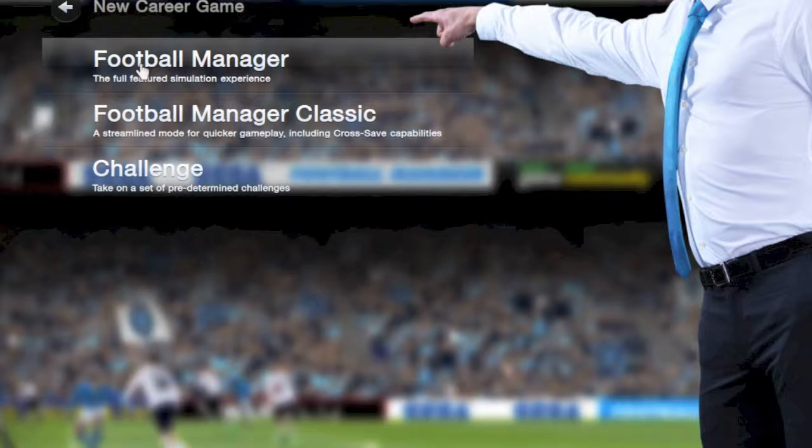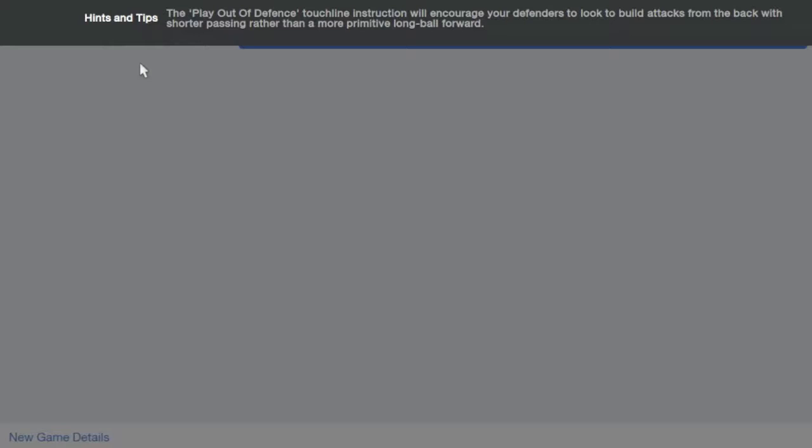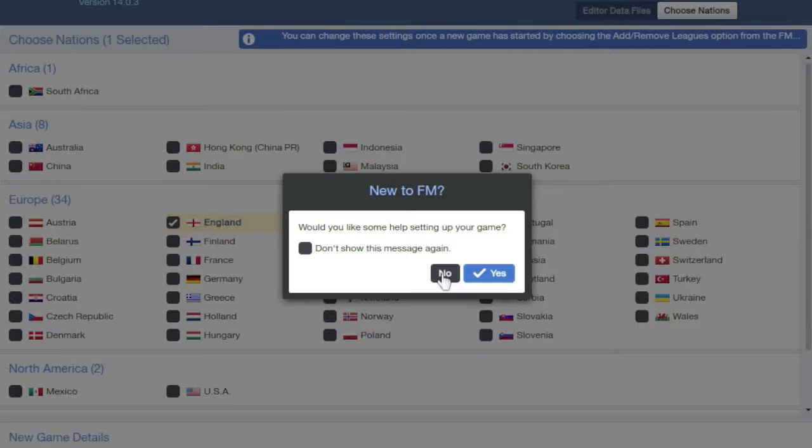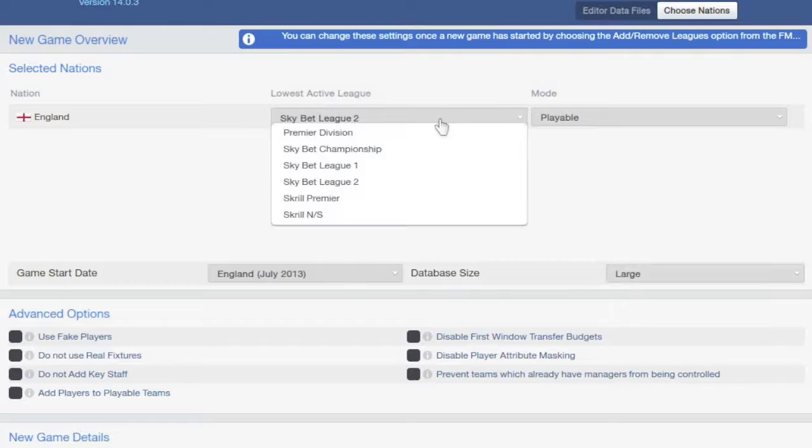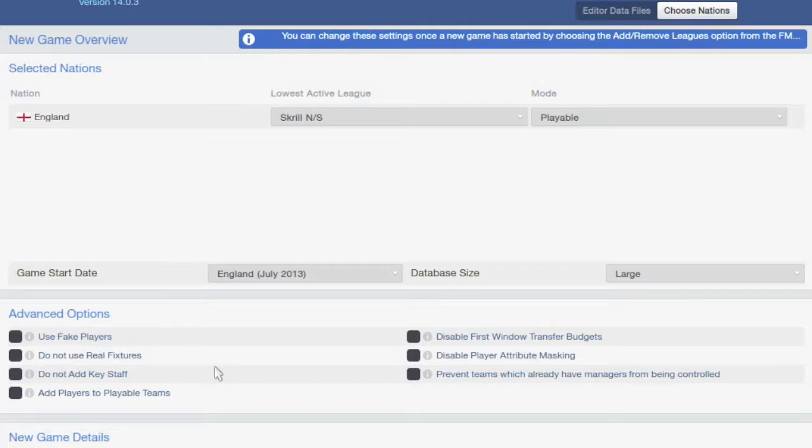What's up, it's your boy Naftastic here and today I'm starting off with my Football Manager 2014 series. Obviously I'm playing the beta version because the full game doesn't come out until next week, but I'm looking forward to seeing how it looks, getting a feel for the game, just ahead of the full version being released. I'm going to start on the English leagues, try and go right from the bottom to the top, go to the large database size and go right down to the Conference North-South.